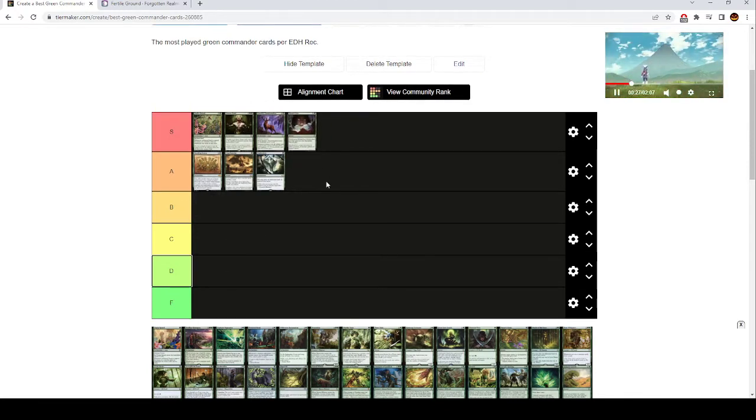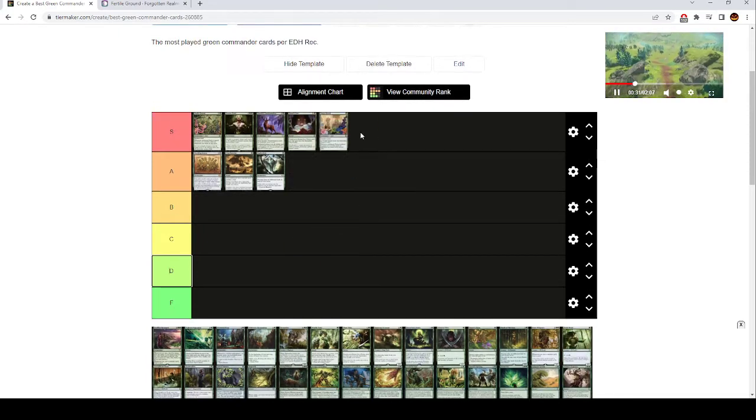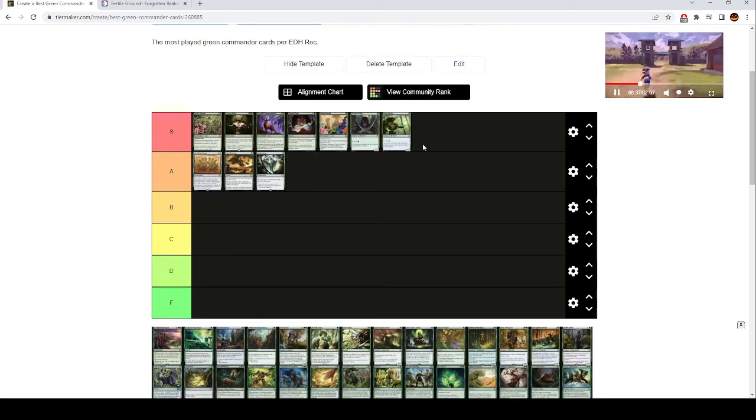Nature's Lore is another two mana ramp spell — it only finds forests, but it's incredibly good. Utopia Sprawl is a one mana ramp spell. All of the one mana ramp spells are going to be in S tier. I'm going to put Llanowar Elves and Elvish Mystic up here as well. People should be playing more of these cards — they're insane. You should have at least some Elvish Mystics or Utopia Sprawls. They can get removed, but they probably aren't going to. Being able to ramp on turn one into a three-drop on turn two is incredibly powerful.